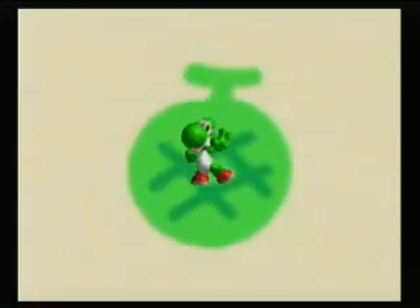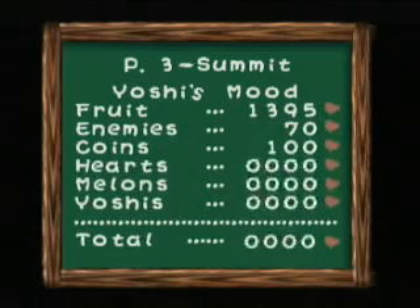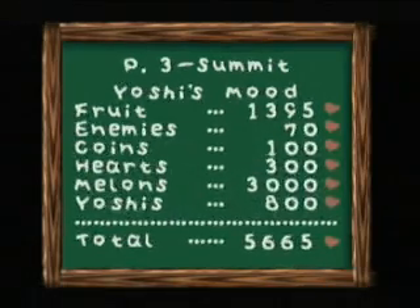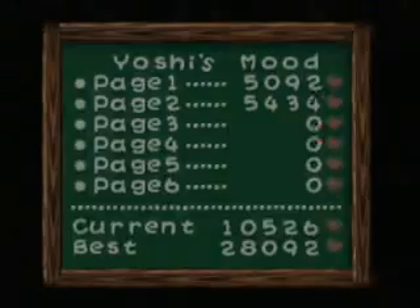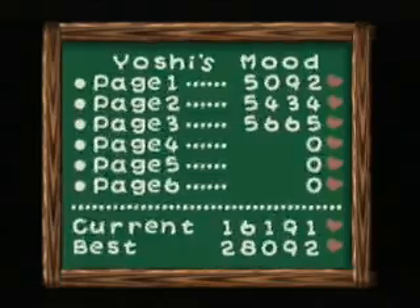We defeated the mini-boss in Chapter 3, and even better — we found all of the melons! Yoshi! Awesome job, Yoshi! Here is the score for people who want to keep track of that. Depending on the path you've taken, the score isn't really going to make much of a difference, but I'm putting it here just for continuity purposes.